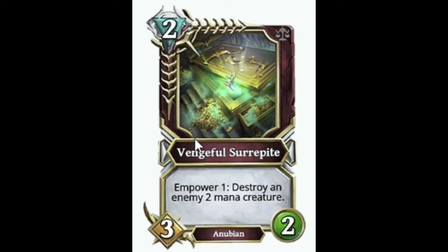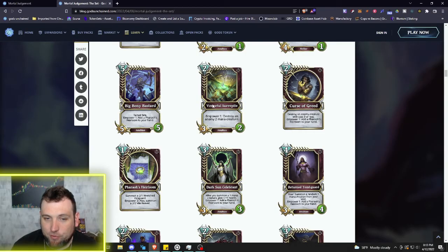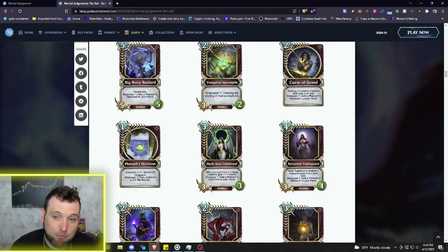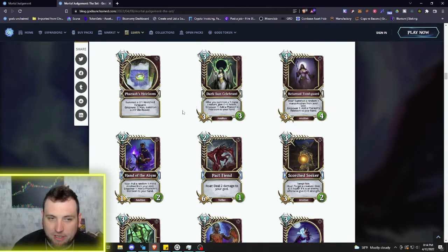Now we've got a two mana Vengeful Suripite: Power one — destroy an enemy two mana creature. It's a 3/2 Anubian, so a lot of value for two mana. Even without the power, he's a 3/2 Anubian that can get buffed by all the Anubian shenanigans. Then two mana Curse of Greed: destroy an enemy creature with a cost of three or less — essentially a Blight Bomb — and Power one: add a Pharaoh's Heirloom to your hand. At three mana it's a Blight Bomb that adds the Heirloom.